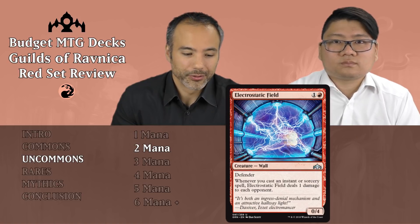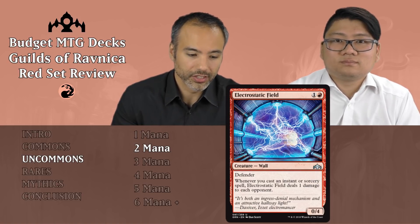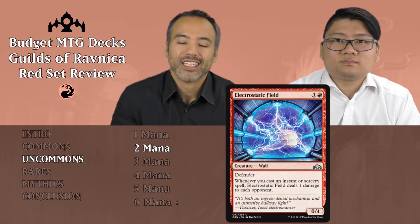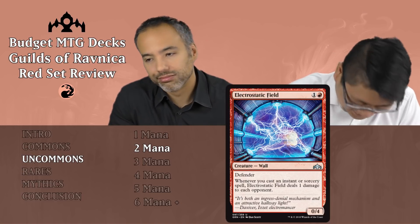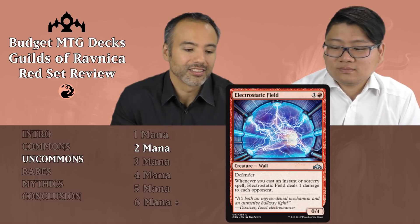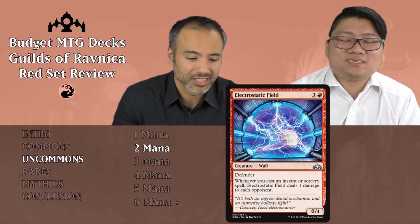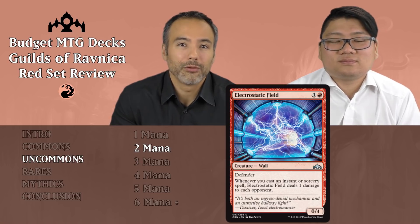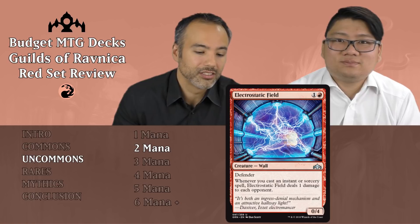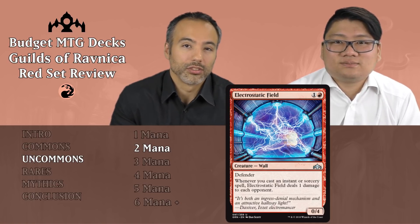Electrostatic Field for one and a red is a creature — it's a Wall, a 0/4 with Defender. Whenever you cast an instant or sorcery spell, this thing deals one damage to each opponent. The zero power is terrible, the fact that it can't even attack — and how many instants and sorceries you're going to be playing you can basically count on your hands. So it's going to be doing so incredibly little. Put it aside, don't even think about it.